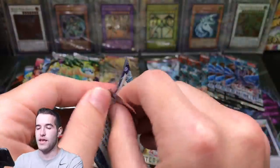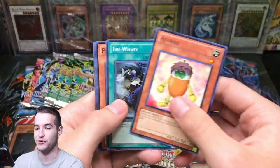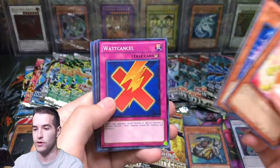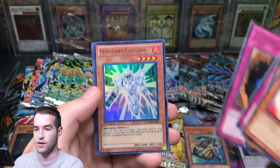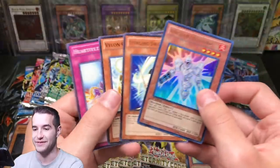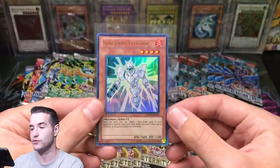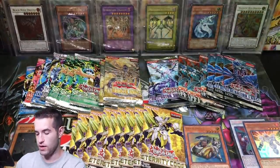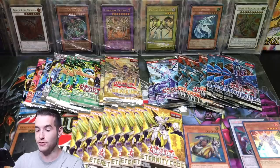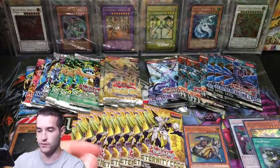Time to test our luck — can we pull a Galaxy Eyes Photon Dragon? We're testing our calling-it skills. Try White — that's a good card. Plasma Ball. We got something — Sergeant Electro. We didn't get what we called, but we did get something, so that's nice. Sergeant Electro — this card is not too pricey. It's popular in Duel Links. We did get a Try White, which is a $1 common, so we're going to put that in the pile as well.